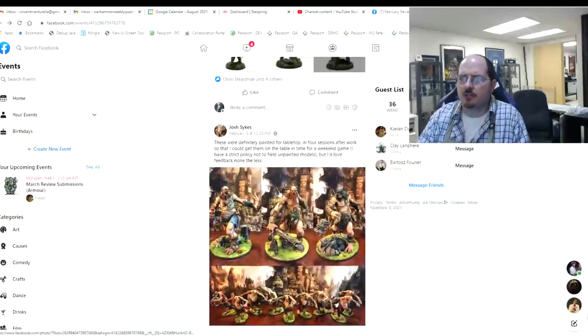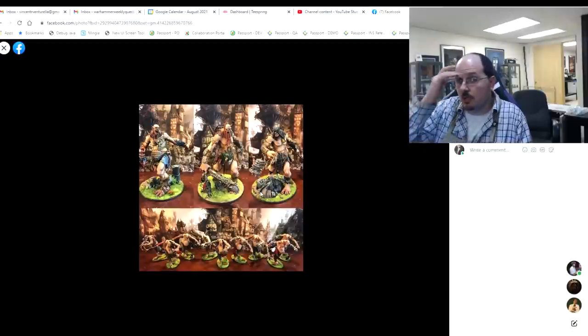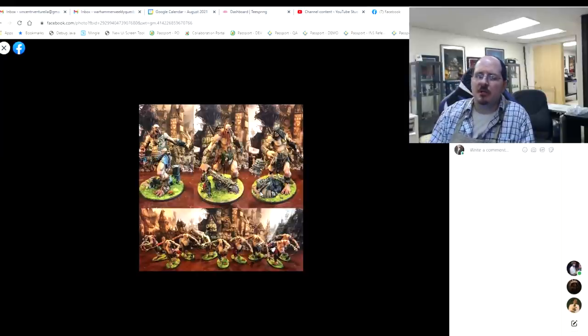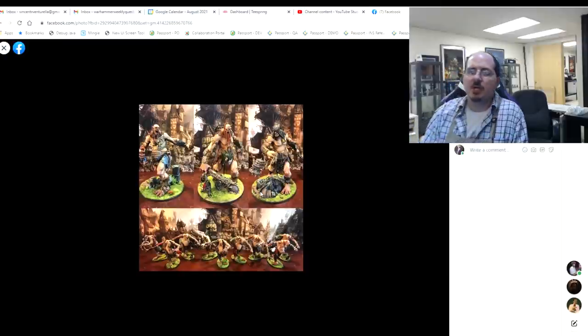Next up we've got Josh, who painted his giants to a tabletop standard. They're certainly cool and I love the idea of getting them done. The biggest thing I'd recommend is adding more contrast — it's going to be a contrast story. Things like their hair, especially on the skin — these guys are mostly skin so there's a lot of space to play. Glazing in soft tones of magentas, purples, crimsons, and browns doesn't necessarily take a long time. You can get out the Reikland Flesh Shade and use it as a controlled glaze as opposed to a wash.